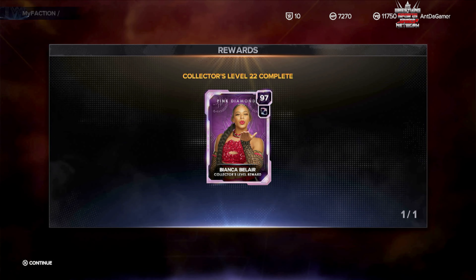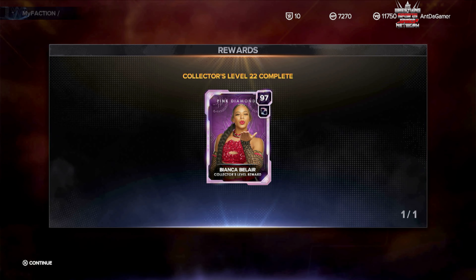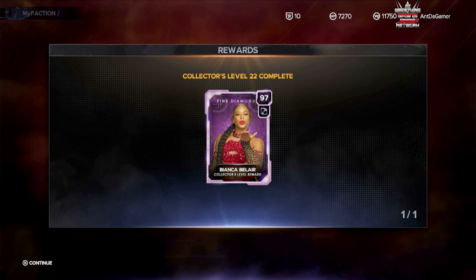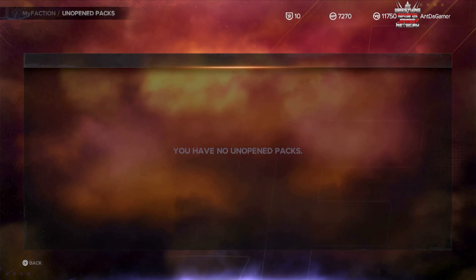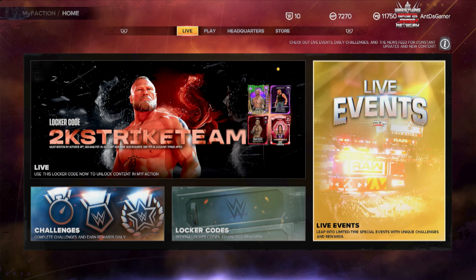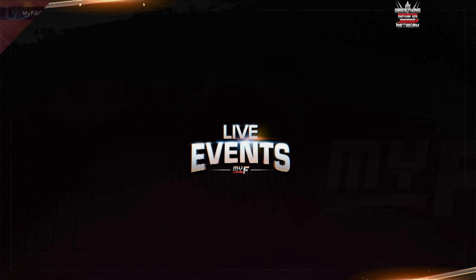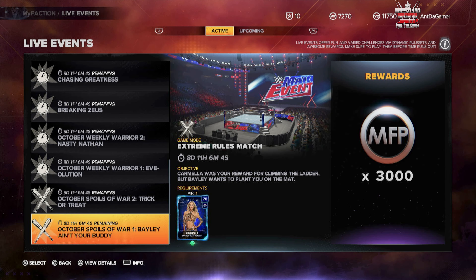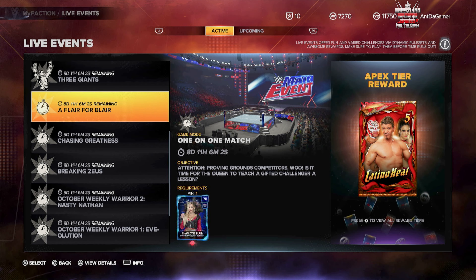Whether you like the cards or not, go ahead and cash it in — it'll get you closer to your collector's level. That code got me to pink diamond Bianca Belair, which is collector's level 22, a 97 overall. I'm so glad to have her because I'm about to show you why. Let's take a good look at the live events coming in — I'm going to show you her event first.